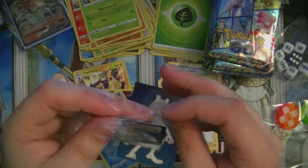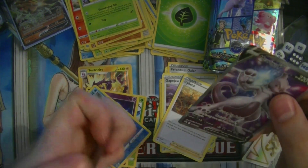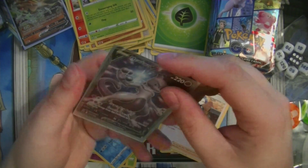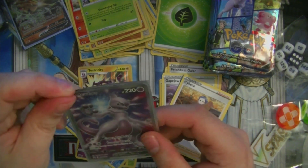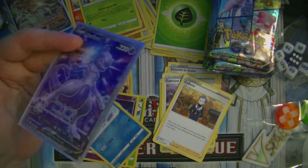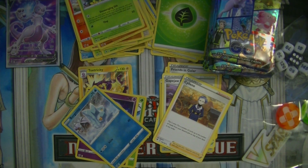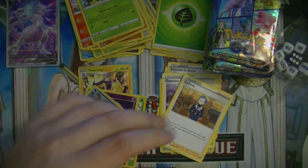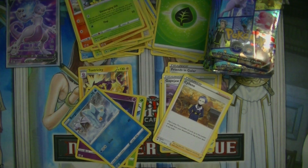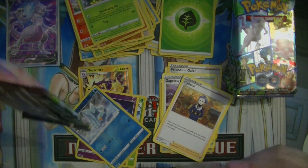Mewtwo V in the Mewtwo sleeve. Unfortunately, this is a promo so it's not gonna be worth much, but it looks amazing. I don't know how well it would work in the TCG for actually playing this card, but it's a really cool card. I still have an old Mewtwo card, so this is new. As per usual, you get the V-Star marker, damage markers, and the dice and everything — goes to my collection of accessories for TCG that I don't really need.